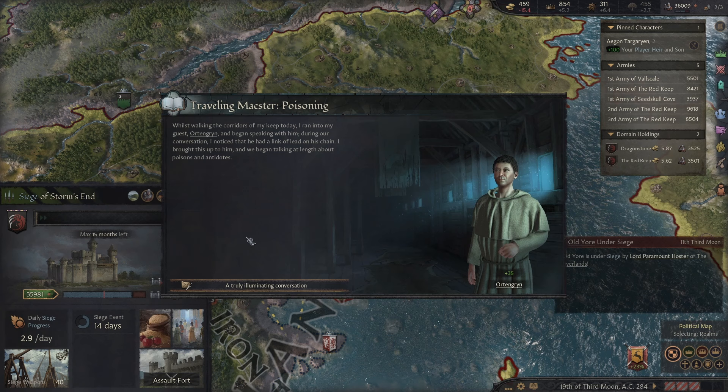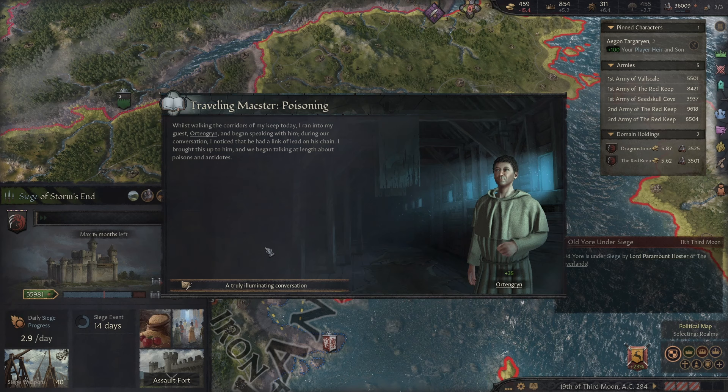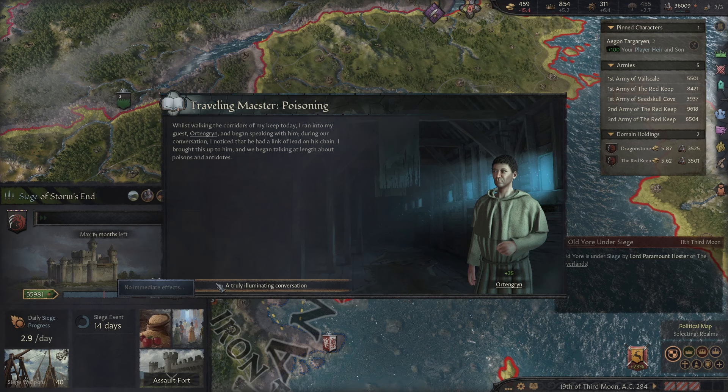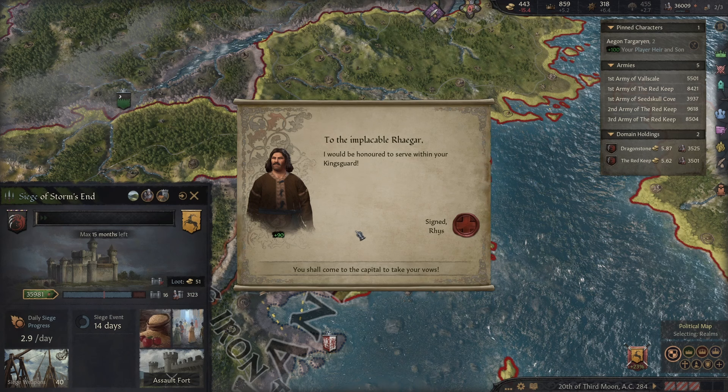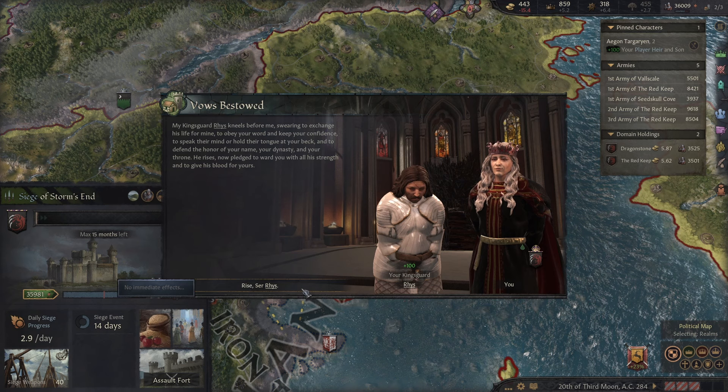Whilst walking the corridors of my keep today I ran into my guest Orton Grin and began speaking with him. During our conversation I noticed that he had a link of lead on his chain. I brought this up to him and we began talking at length about poisons and antidotes — a truly illuminating conversation. That might come in handy if we can't win on the battlefield with the sword — maybe we can win with a little potion. Rise Sir Rhys. Welcome to the Kingsguard.